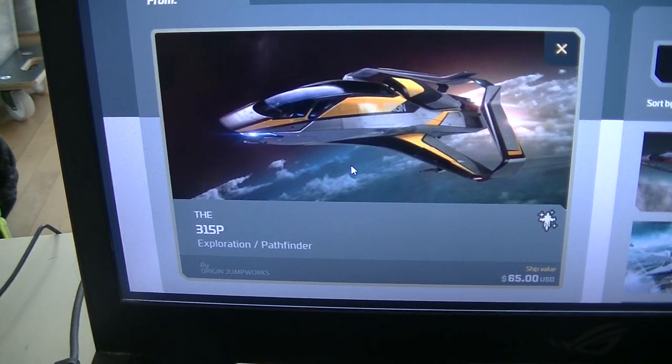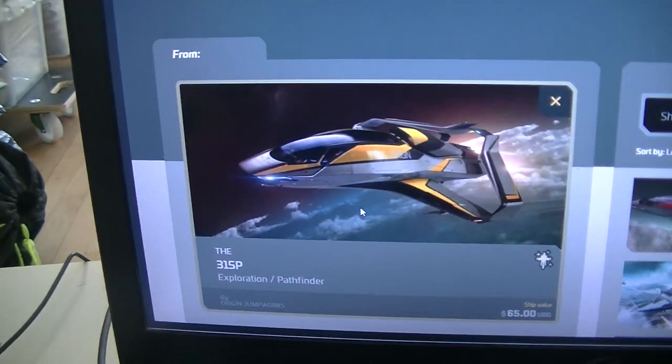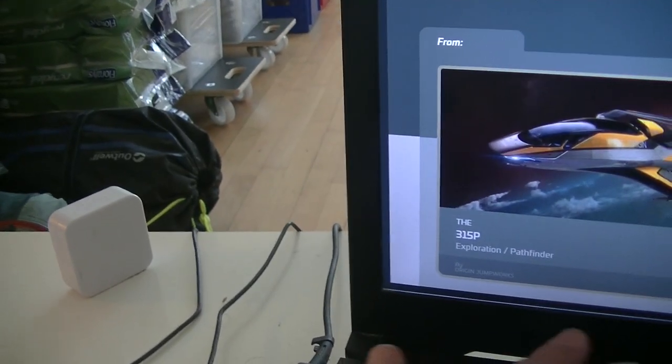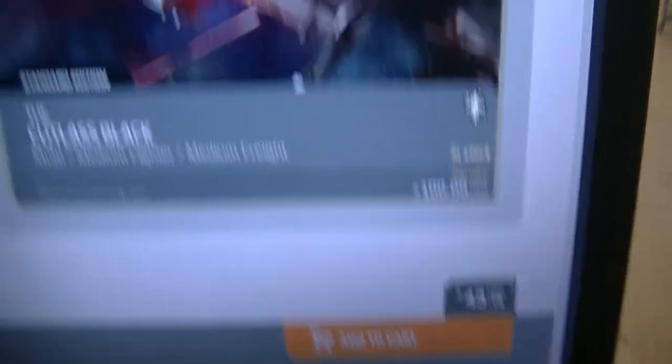Let's go to my EZO charts. The 350p — I have it customized red. Upgrading to the Cutlass Black — that's $44. Let's do that, let's go to my EZO charts.